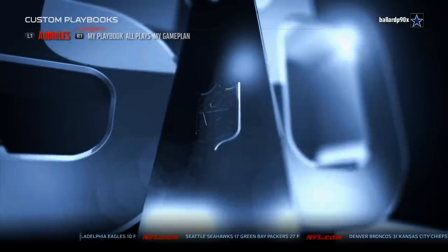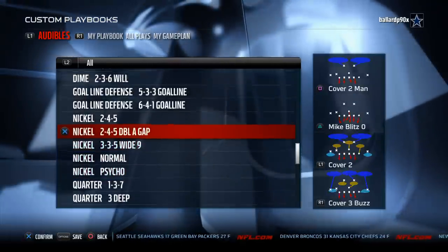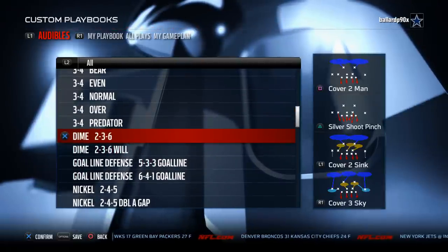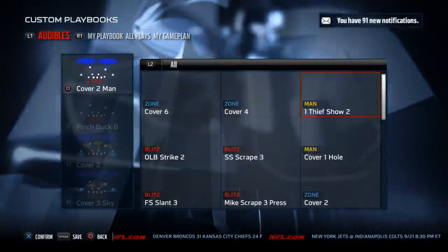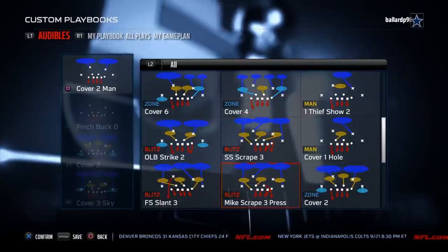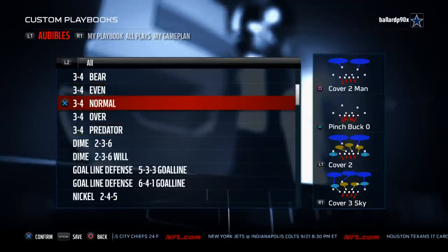The Indianapolis Colts is really effective. You get the nickel psycho, the nickel normal, the 3-3-5 wide 9, the double A gap, the 2-4-5 — all of those favorites. You also get the dime 2-3-6, which is very similar to the dime 1-4-6 and can be utilized the same way. You also get the 3-4 predator, a really good blitzing formation. Key plays include strong safety snake 3, strong safety scrape, and free safety slant — those safety blitzes from the 3-4 predator are very effective. You also get the 3-4 over and the 3-4 bear.